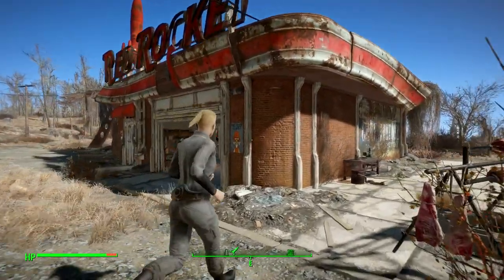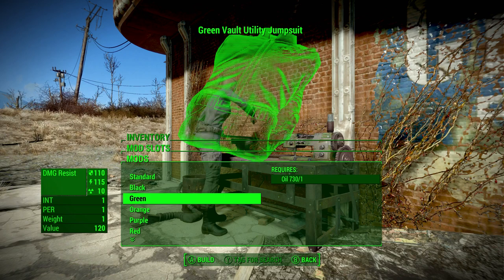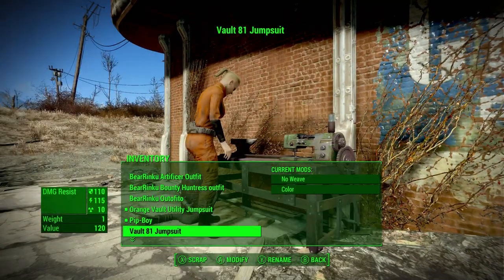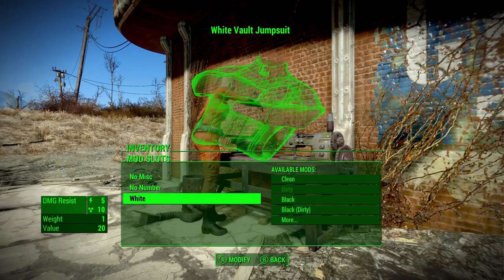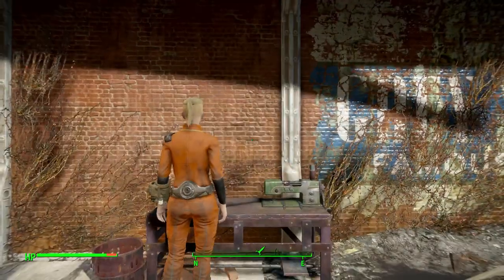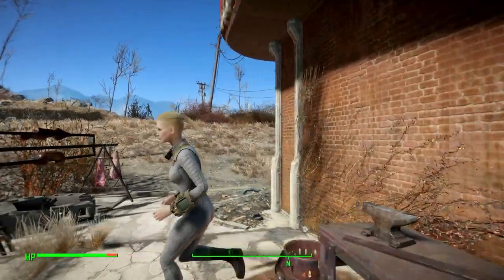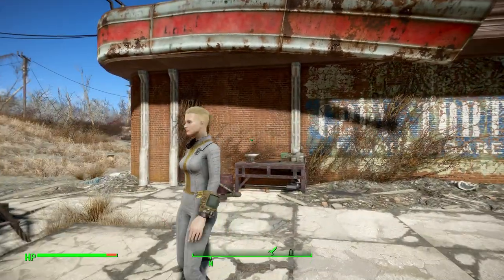That's supposed to be white but that's extremely gray. Bethesda, do you know what colors are? Orange — is it going to be super orange? At least orange is orange. And you can customize the number, which is the cool part of that. You can do that with regular vault suits too. They've got dirty colors on this too. The white looks white on the regular vault suit — looked white. That's my regular Vault 81 jumpsuit. White vault jumpsuit — it looked whiter. I guess it's just as gray. It's supposed to be dirty now, I made it dirty. It's really hard to tell.